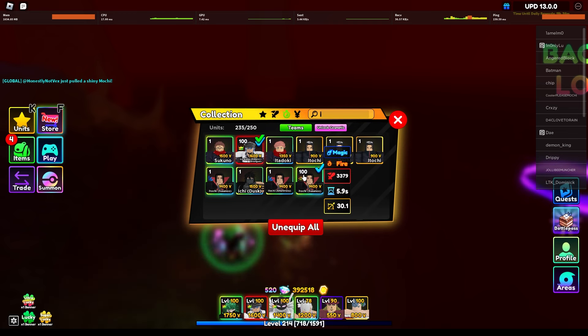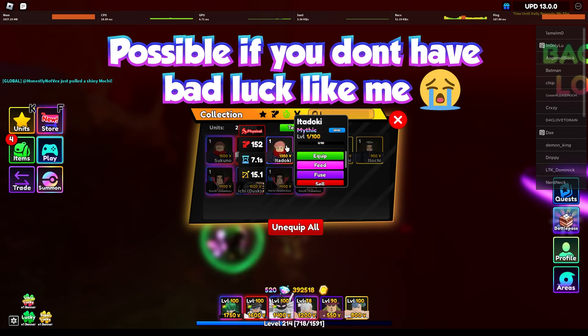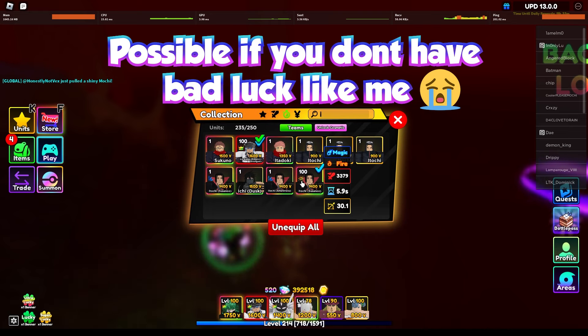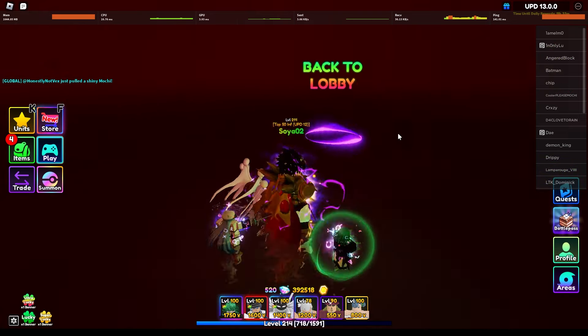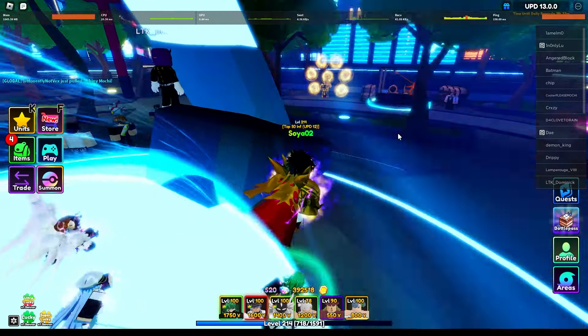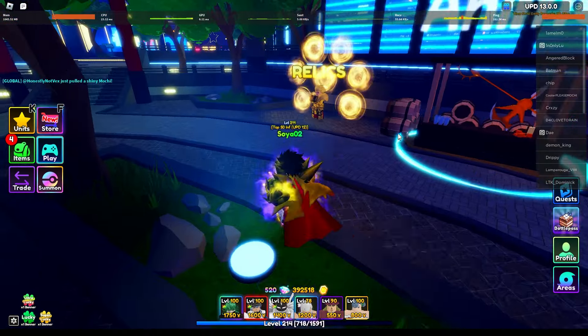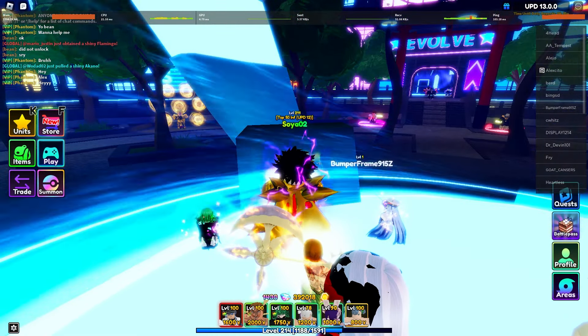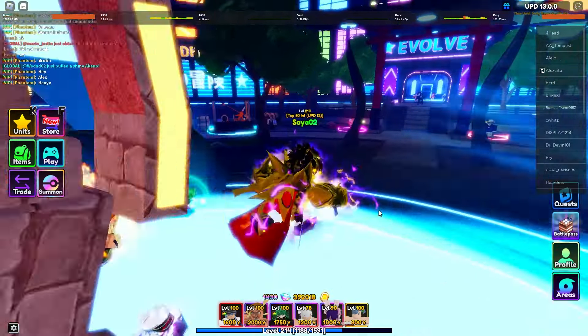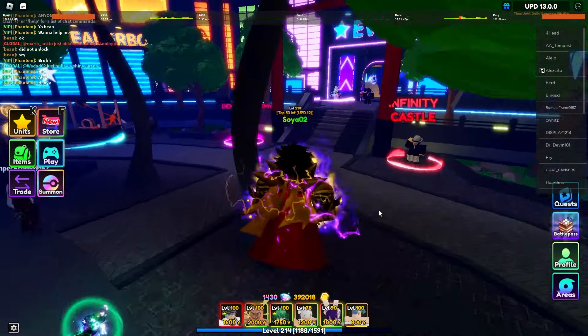Imagine if you had like 10 of them — if you just have 10 Itadoris, that's 30 stat cubes. So if your main goal is to get stat cubes and you have a lot of gems, you could just roll for a bunch of Itadoris.